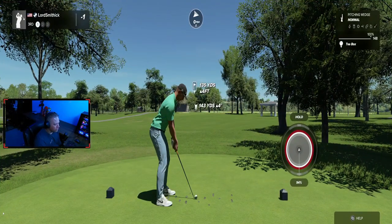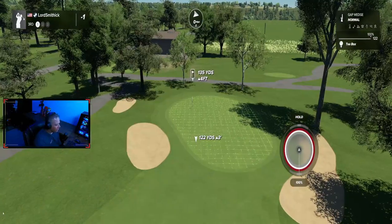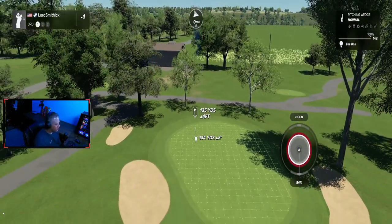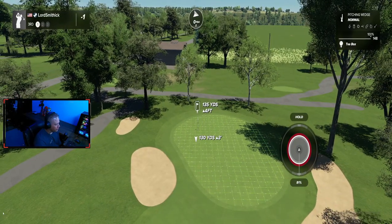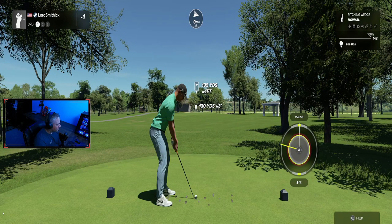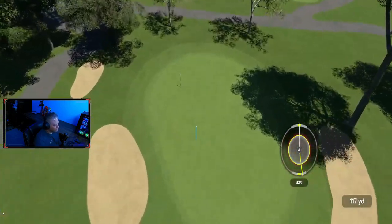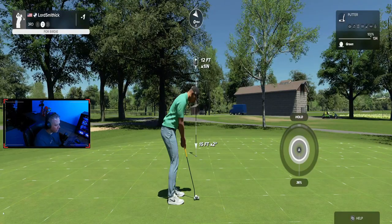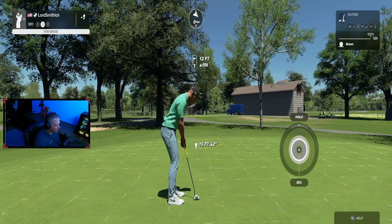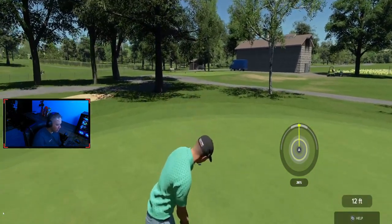Hole number three from the blues — you'll probably notice there's a big tree missing from in front of the green. I don't know if that was an oversight, but we'll still play it like it's still there. So we'll go with a high shot. Another pretty flat green. Looks like a little break to the left, maybe. And that went way to the left.